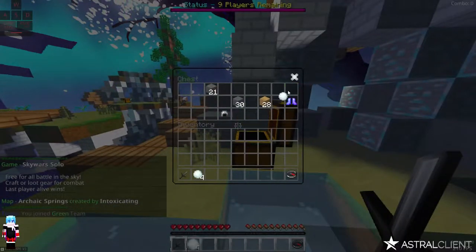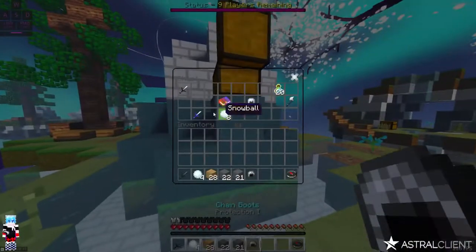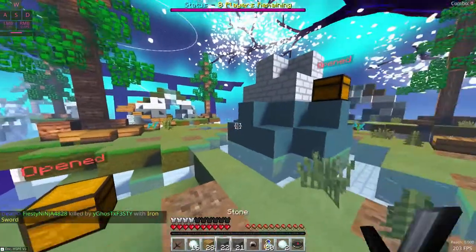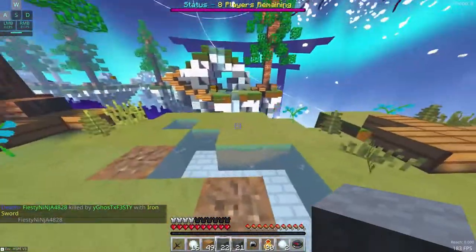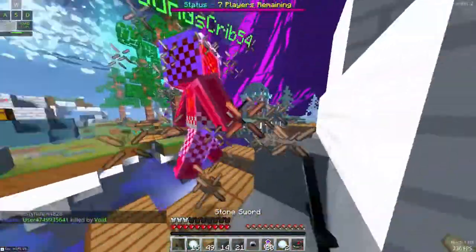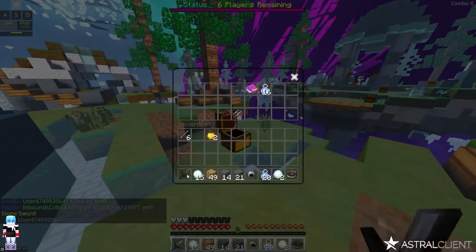We're on Archaic Springs. I probably have to actually grab the spawn loot, which I normally don't go for because you pretty much get diamond in the middle, which I am not allowed to grab. Hopefully the spawn loot comes in handy. That golden apple might come in handy too. If I can run up here and hit you off — what happened to my iron sword? I thought I had one, but maybe I didn't.